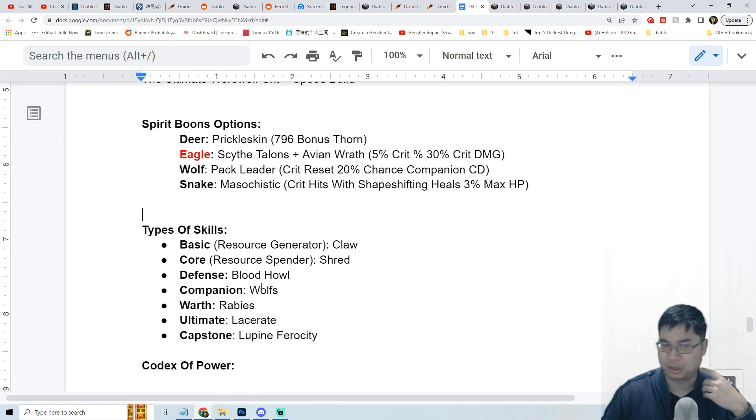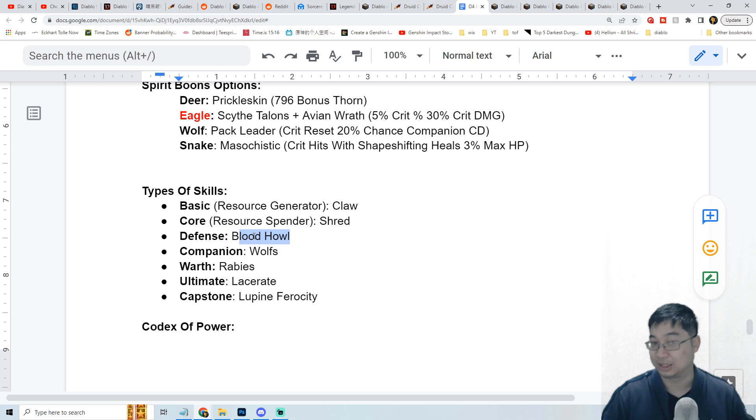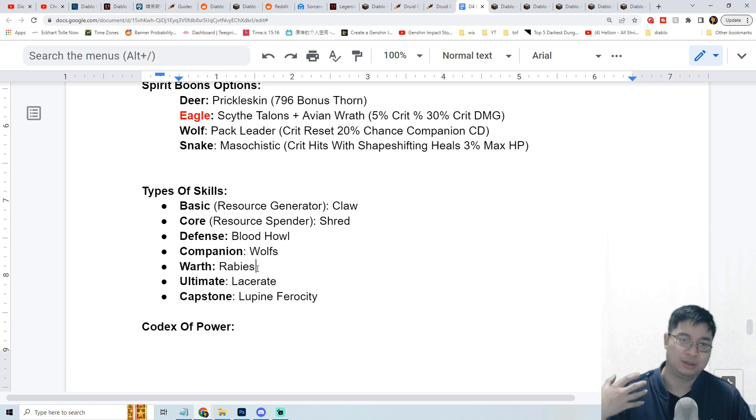For the skill choices of the Druid, we'll go with the basic skill Claw, which goes into the werewolf shapeshift. All of the skills will focus on the werewolf, though we'll talk about the option to go with werebear for the ultimate for higher damage. For the core skill we go with Shred; for the defensive skill we go with Blood Howl for healing and increased attack speed. For companions we go with wolves for increased damage and critical damage, for the wrath skill we go with Rabies for a bit of AoE and healing, and for the ultimate skill we go with Lacerate.